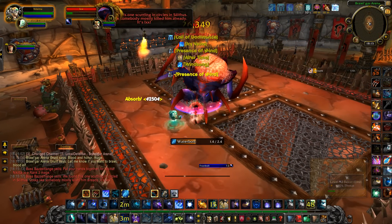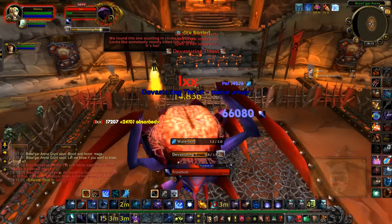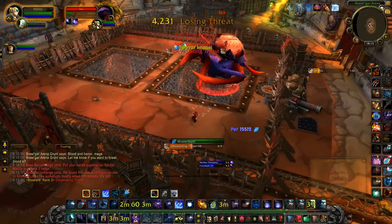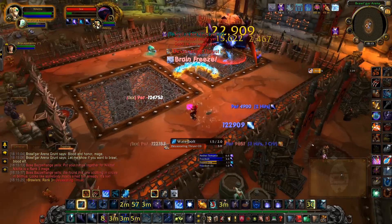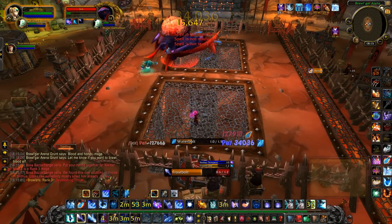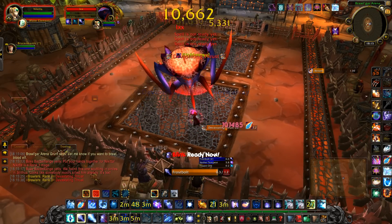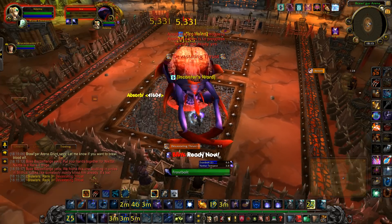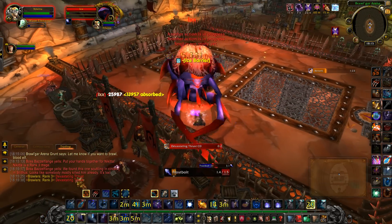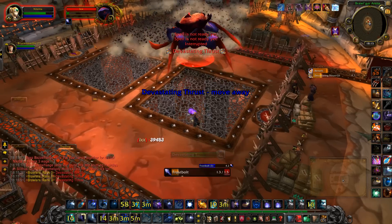This next boss is a bit harder. He casts Devastating Thrust in front of him, which is a one-shot if it hits you — you have to move really fast or you're done for. This boss starts at about 20% health and you can see that half of his head is missing, but he's still very hard to kill. He cannot be crowd controlled in any way, which makes him an even bigger threat. Also, if you have any lag, you won't escape his one-shot ability unless you blink away every time like I do.